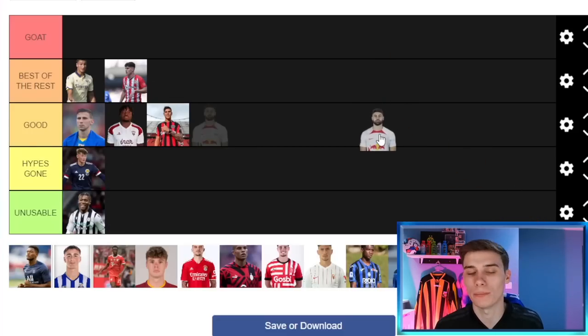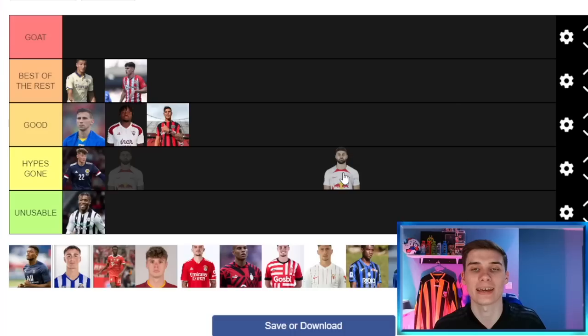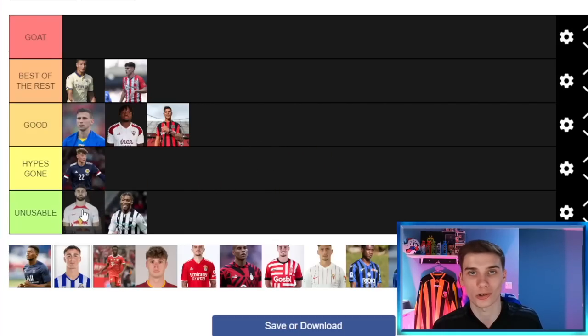Now we have Joško Gvardiol, a brilliant center back or even left back. There's no denying his talent — most clubs in Europe were drooling after him, especially after the World Cup and his performances for Croatia. However, at Leipzig he's valued at around 60 million pounds in the game, and unless you're a huge team that's not realistic. Realistically, Gvardiol just isn't a viable option for most saves, so he goes in the Unusable section — though in terms of talent he probably has the most out of anyone on this list.